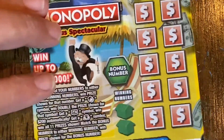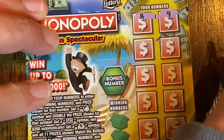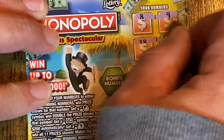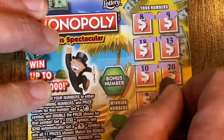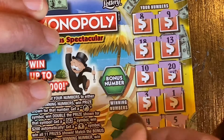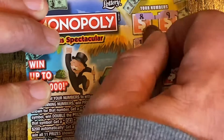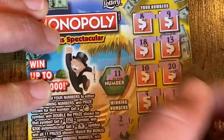Next one, ticket 127: 8, 9, 18, 13, 10, 20, 3, 1, 4, and 5. So 2 and 6. Nope. Bonus: 11. No good.